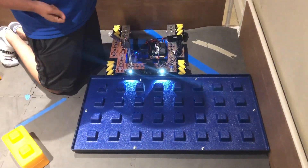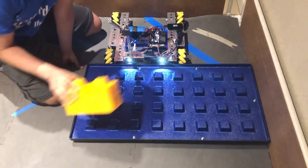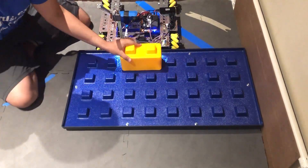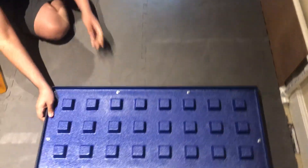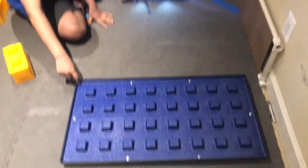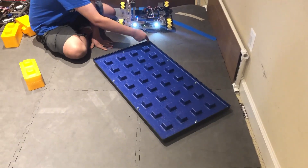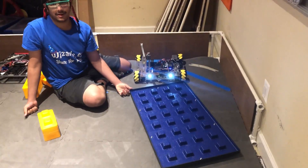A few other ideas we've had — for example, one is having something with indents in the bottom that come off from the top in order to grip it. Another idea is to actually have our robot pick it from the corner, just drop something from the corner, and rotate it into the zone. And that's all for this video update. Thank you for watching.